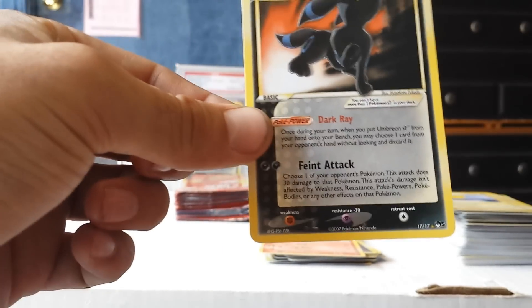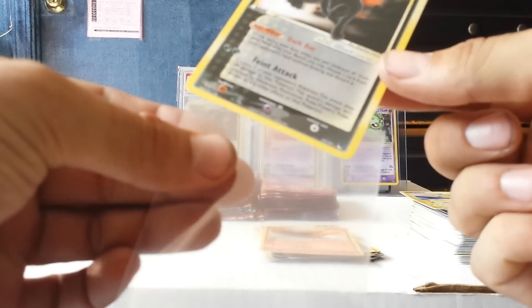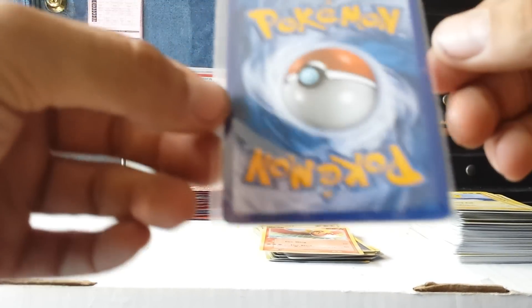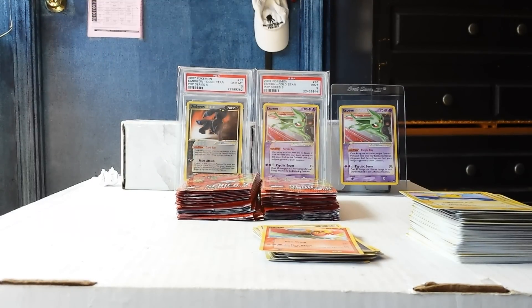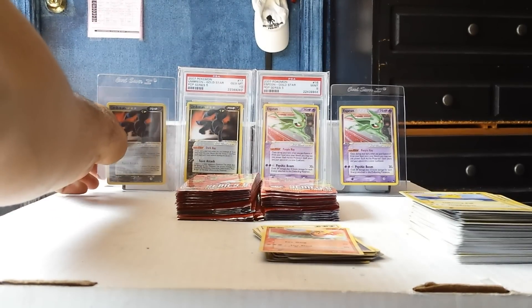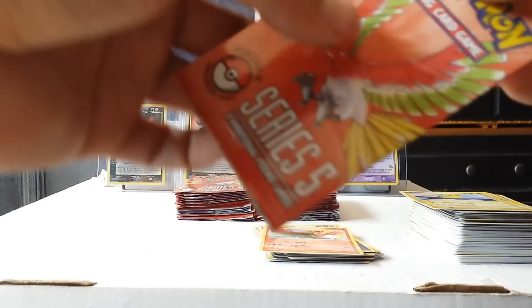Oh crap, check that out — Umbreon Gold Star! Nice. Oh yeah, this one is another awesome-looking one. Wow, that was pretty cool. I got like 2 back to back — well, not quite back to back, that was like 2 packs in. This one looks like it should get a 9 — it doesn't have any notches on the back but it has like a little tick on the side. I'm going to keep opening because I just got 2 right there.